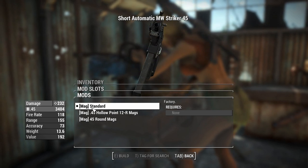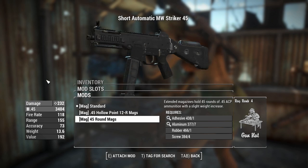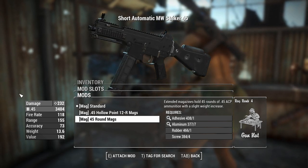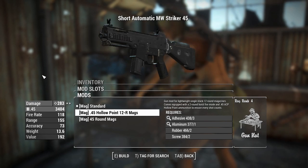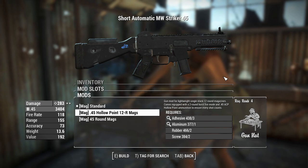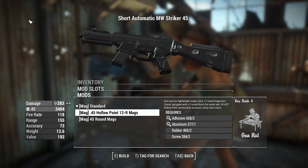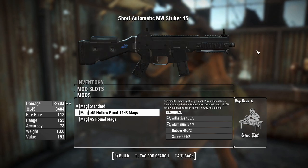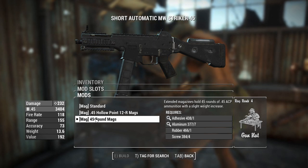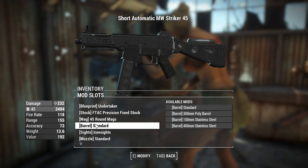The magazines get a little bit more interesting. You've got the standard which gives you the same amount of rounds. You could have 45 rounds restacked in a box mag, or a 45 hollow point 12-round mag which gives increased damage just like the thing in Call of Duty. For our automatic one we'll just go for the 45-round mag — there seems to be no other better option for that.